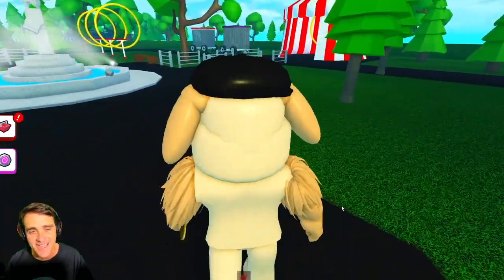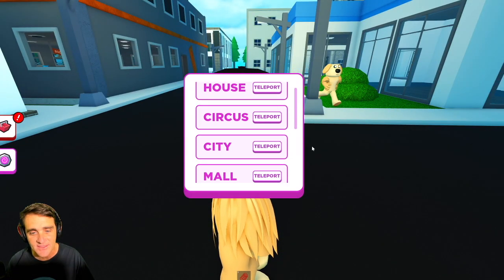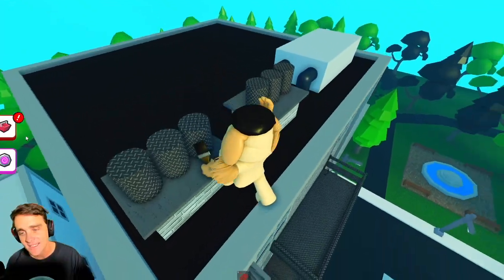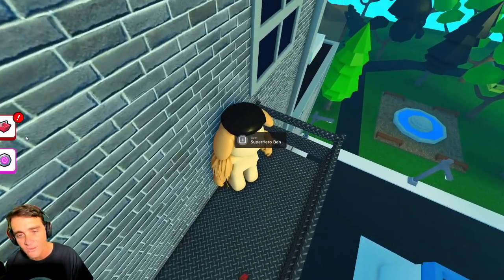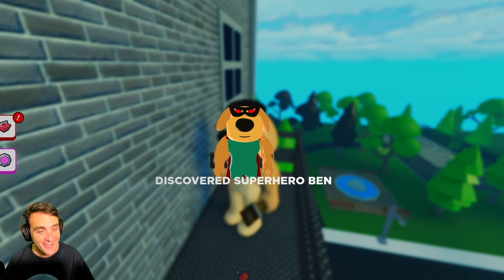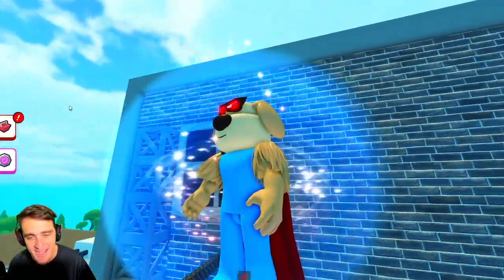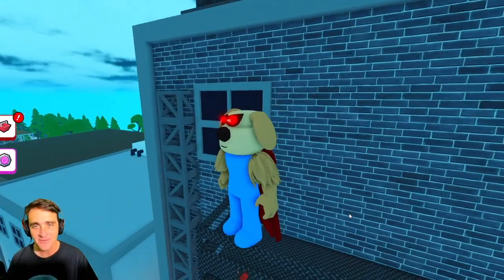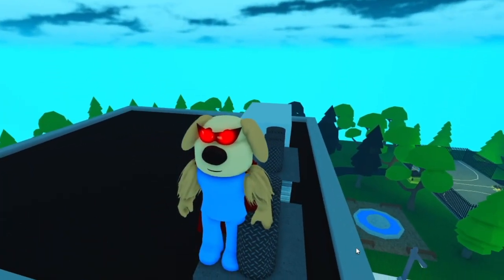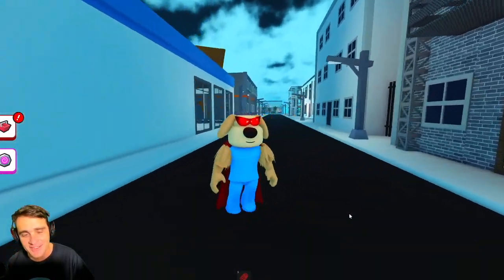I don't know where to go. Let's use our teleporter. Maybe we should go into the city and see if we can find some cool stuff here. Let's climb up here — I bet there's something up here. Wait, what's that right there? Guys, we found another one — it's Superhero Ben! He's got a cape and everything. Look at those glasses. I wonder if he could fly. Let's go all the way to the top of the roof here and see. Superhero Ben is definitely my favorite Ben.